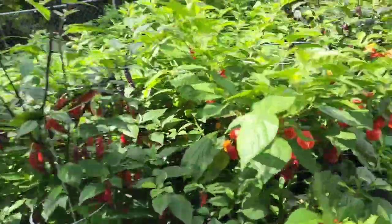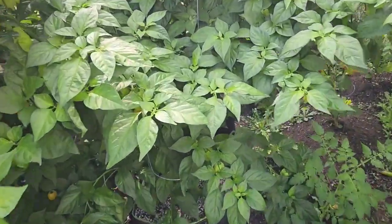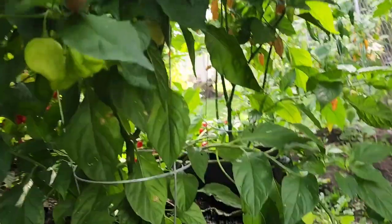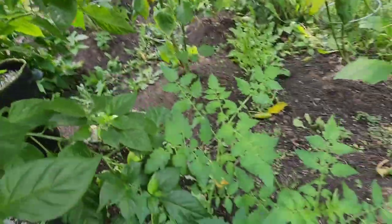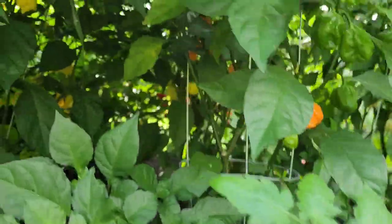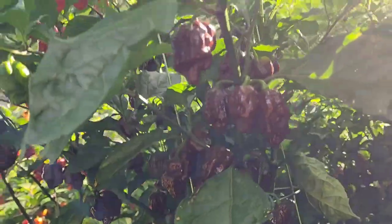So what do we got — we'll start from the side over here. We have the white moruga scorpion — these are real big fat pods. There's a nice white one. Then we have a bubblegum seven by SRTSL — pretty cool. I picked a bunch of these pods already. This I have not — this is a bootla chocolate bootla, pretty loaded.